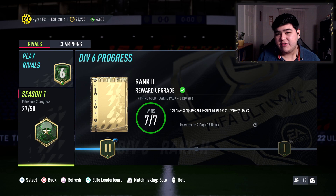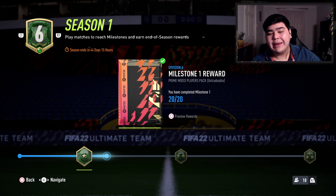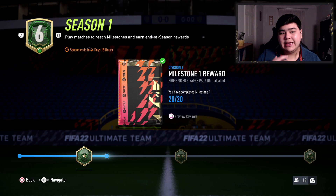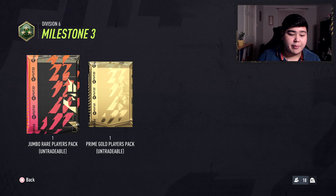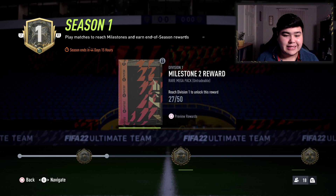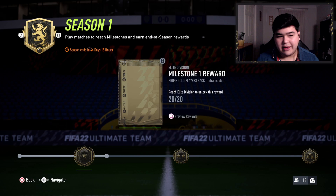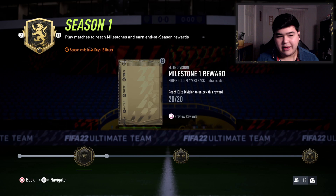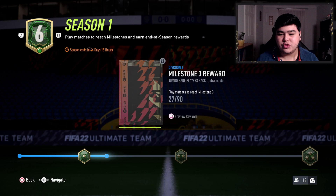There are also Season Milestones — based on total wins across the entire season. In Division Six, 20 wins gets you a Prime Mixed Players Pack, and 90 wins gets a 100k pack plus a Prime Gold Players Pack. Higher divisions get better milestone rewards: in Division One, 90 games gets you 200k packs and a Jumbo Prime Gold Players Pack — a 24-player pack with seven rares. The Elite Division at 90 games gives 200k packs and a Rare Mega Pack. But honestly the difference between Division Six and Division One milestones isn't huge — only one or two fewer packs.